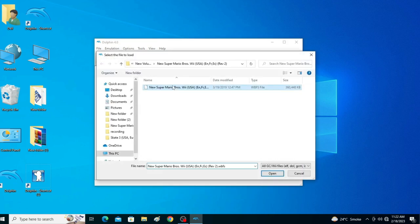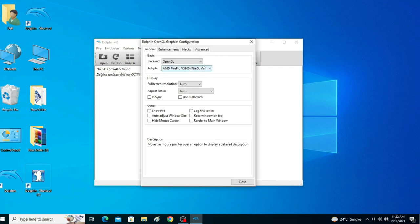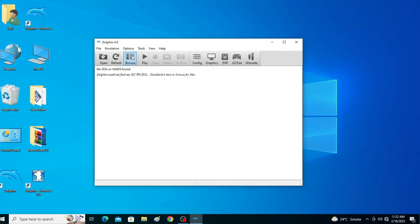After starting Dolphin Emulator, close it again and go back to Graphics. Change your backend from OpenGL to Direct3D 11 or Direct3D 12. Now play the game — and here we go.